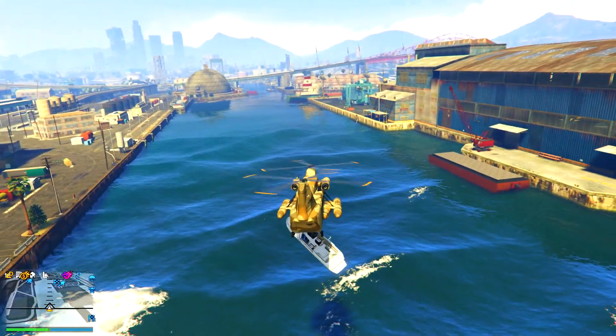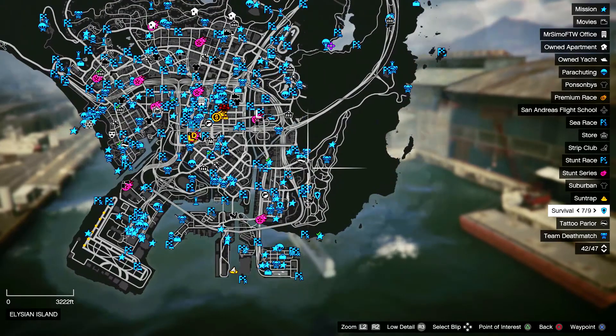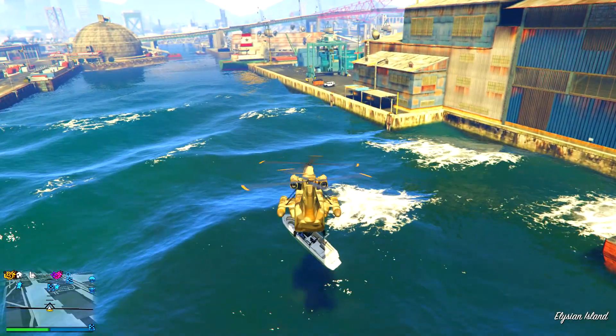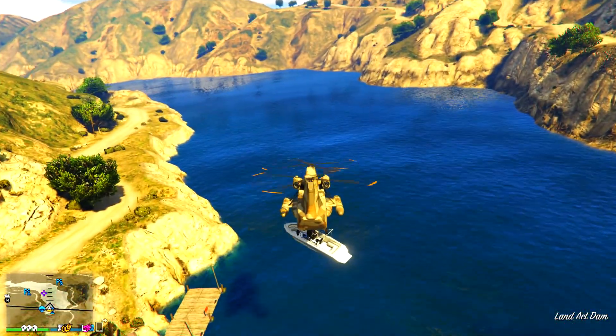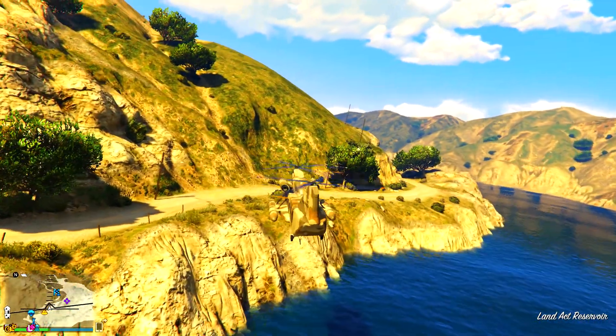Once you go ahead and get your Cargo Bob, you want to go all the way over to your Sun Shark, which can be purchased or requested right from Pegasus. Once you collect your boat, you simply want to go ahead and drop it into the dam location just like I do in the video. You can find different boats in this location but for this glitch to work you must be in this exact boat.